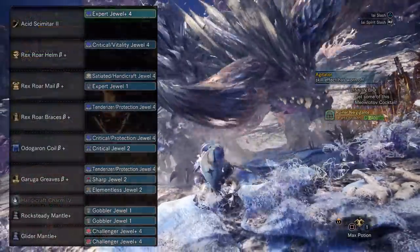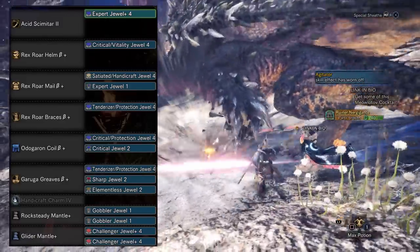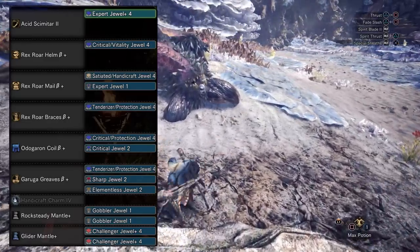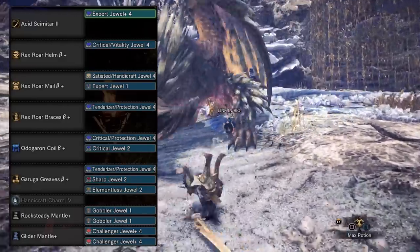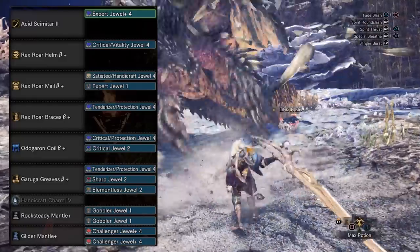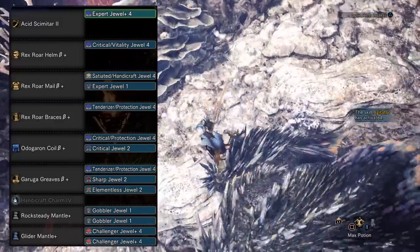Now on to the armor. The helm, chest, and gloves are all the beta Brute Tigrex pieces for the Tigrex bonus Free Meal Secret. I slotted these with a critical vitality jewel, a satiated handicraft jewel, a tenderizer protection jewel, and an expert jewel. The coil is the Odogaron coil beta plus, slotted with a critical protection jewel and a critical jewel. The boots are the Garuga boots beta plus, slotted with a tenderizer protection jewel, a sharp jewel, and an elementless jewel. For my charm I'm using the Handicraft Charm 4, and for mantles I'm using the steadfast mantle slotted with gobbler jewels and the glider mantle slotted with two challenger plus-4 jewels.